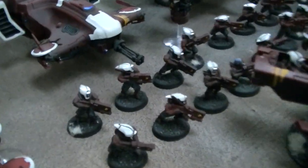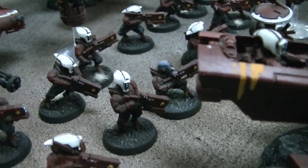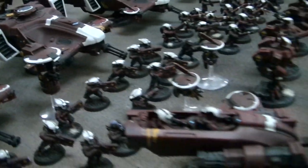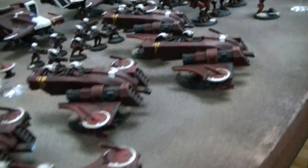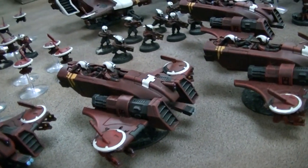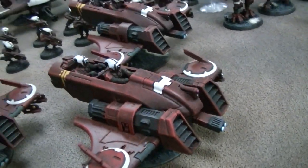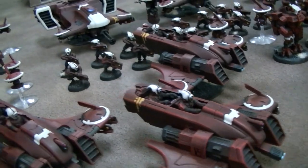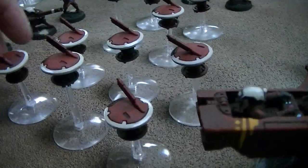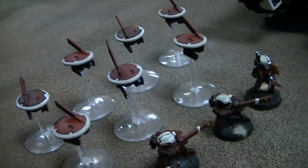There are also 16 Pathfinders. Each unit of eight has like a sergeant type in it, and they have Devilfish and this Recon drone that we painted up. There are five Piranhas — again, those with detachable gun drones, all with fusion blasters, which makes them a very cheap board-choking threat that you can't ignore because they're going to be blowing stuff up. These are shield drones — plenty of shield drones, at least 10. And you have marker light drones; there are seven of those.